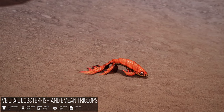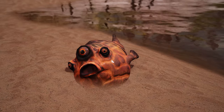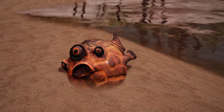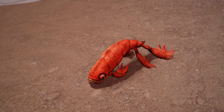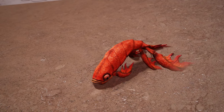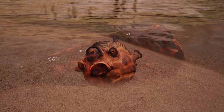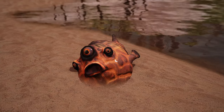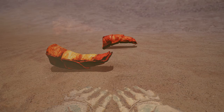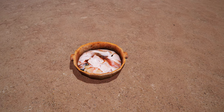Next, we have Veiltail Lobsterfish and Emian Triclops, Mihail Monsters and Animals. This mod introduces two bizarre new marine creatures. The Veiltail Lobsterfish resembles a lobster with its tail spread out like an ornament and comes in two variants, manic and demented. The Emian Triclops is a fish with three eyes and poisonous spines, also featuring manic and demented variants. These creatures can be found near Neloth's Tower in the sea. The mod also diversifies the ecosystem of Solstheim by adding three new foods: Lobsterfish Tail, Seared Lobsterfish Tail, and Emian Fugu.